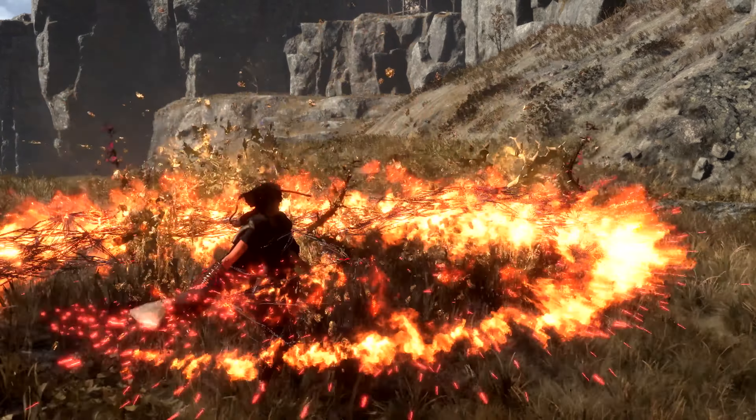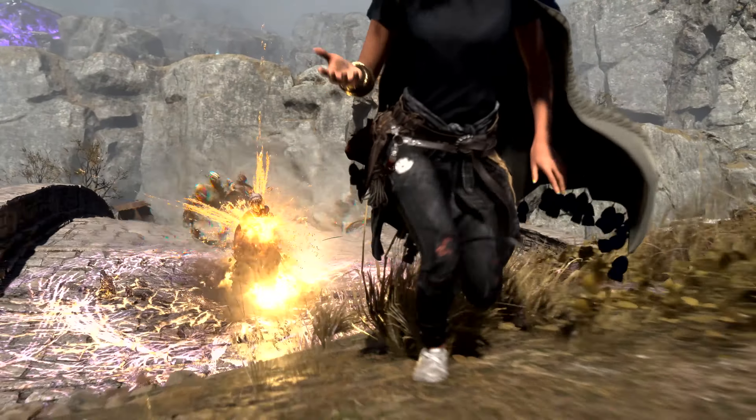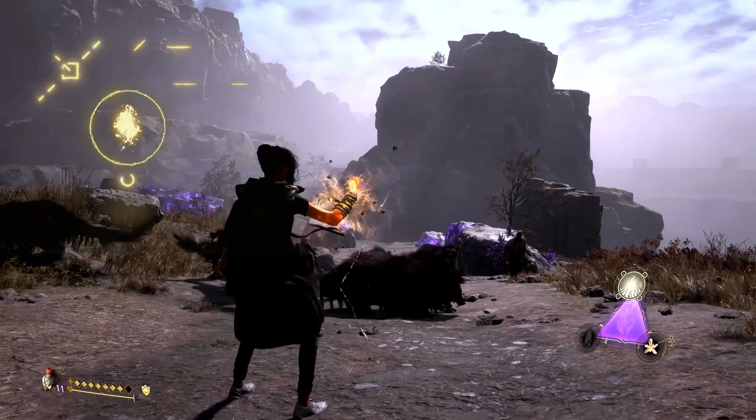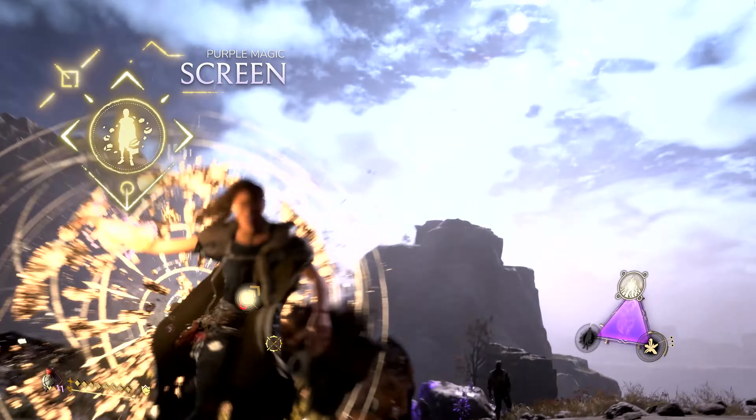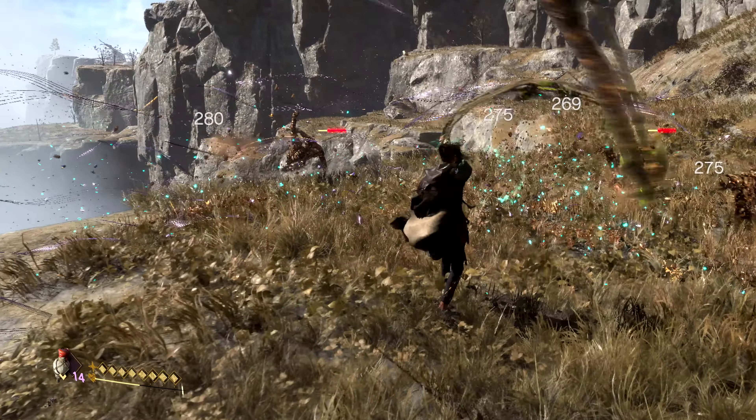Frey's purple magic also provides her with support spells that come in handy in a variety of ways. For example, Prime sets up explosive traps, Scream generates a force field, and Tendril heals based on how much damage it does.